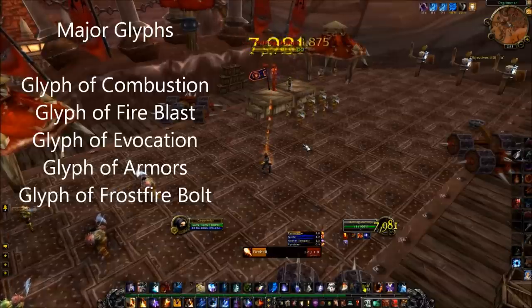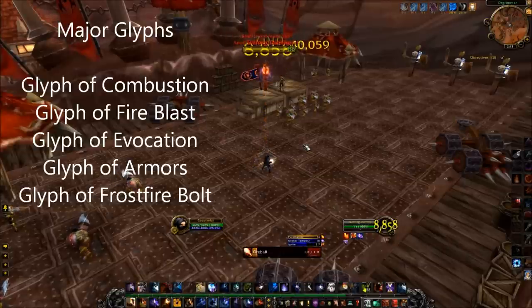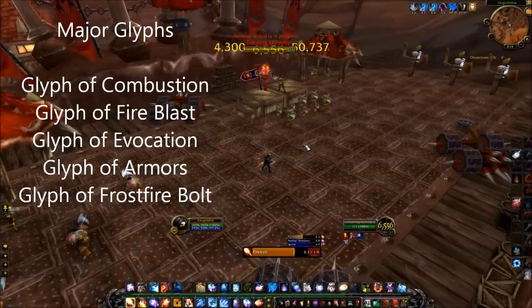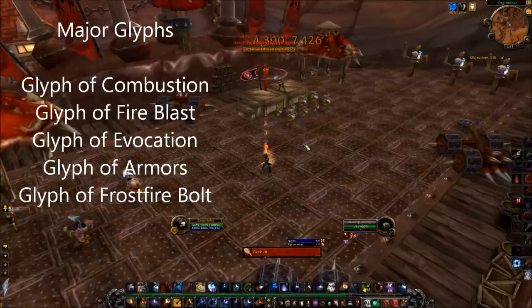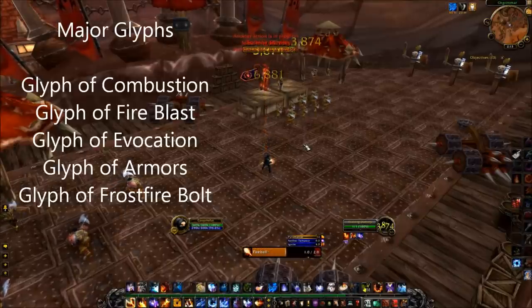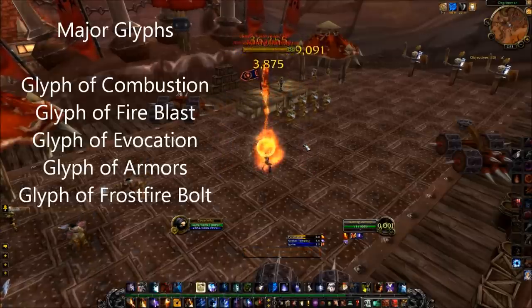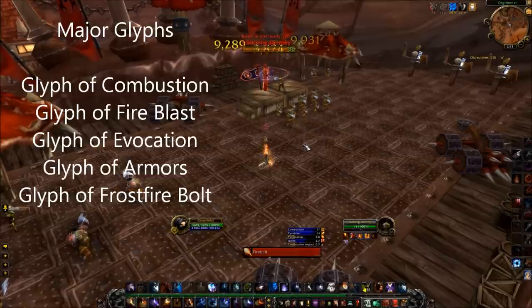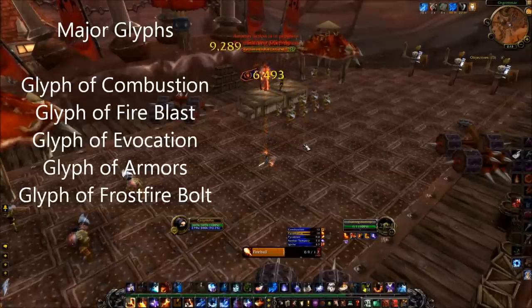Glyph of Fire Blast is highly recommended for any fights involving multiple enemies since it basically increases the AoE capabilities of your bombs. Glyph of Evocation causes you to regain 60% of your health, so it's very helpful for self-healing and for your healers — this is the default glyph if there are no others to increase damage. Glyph of Armors: only take it if you want to reduce the cast time and if you really need the damage reduction capabilities.